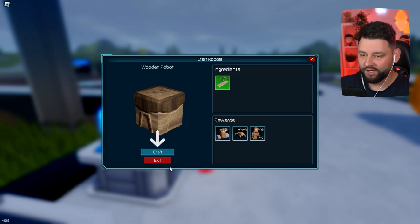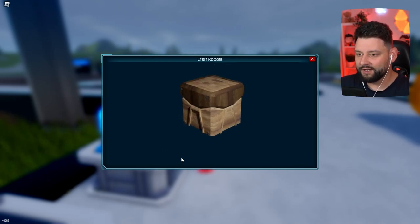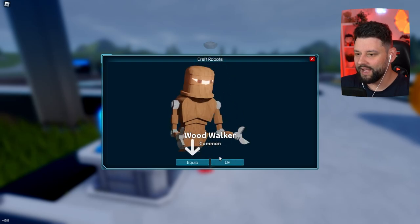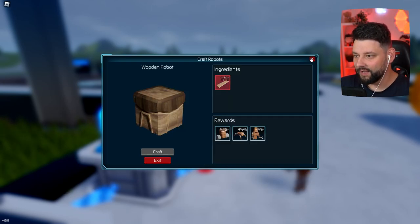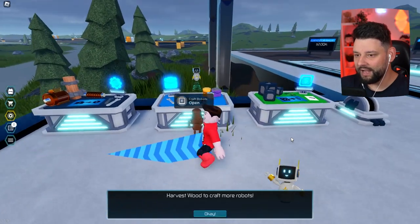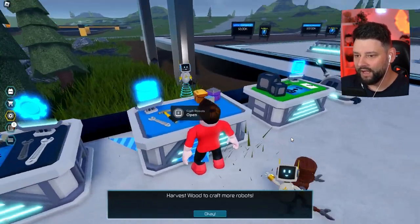Ingredients: ten planks of wood. We're going to craft. We get the wood walker - why does it look slightly terrifying? We're going to equip the wood walker. Now we have a robot. It says: harvest wood to craft more robots.